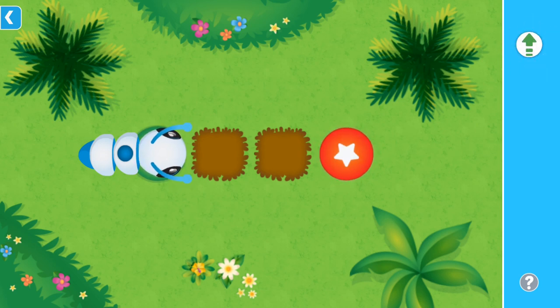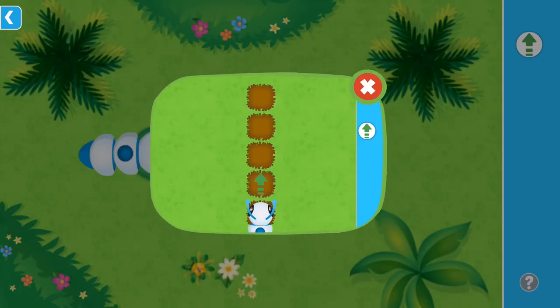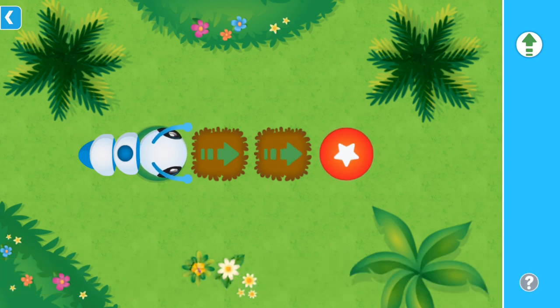Drag the commands to the spots on the path, then tap the target. Use the forward command to move me forward. Forward! Forward! Let's go!